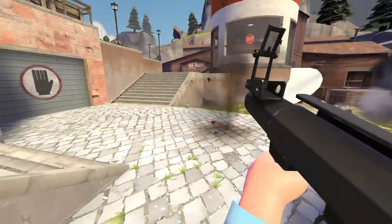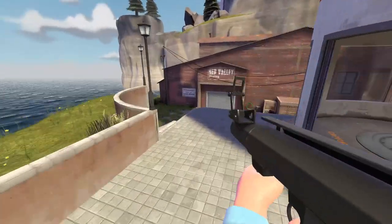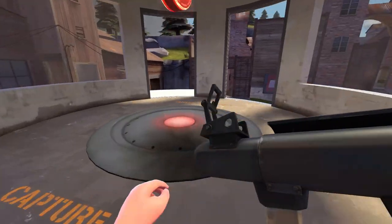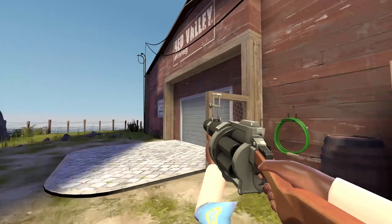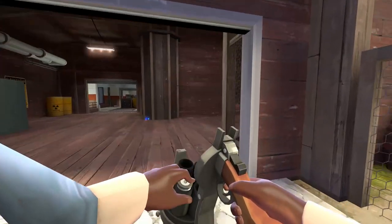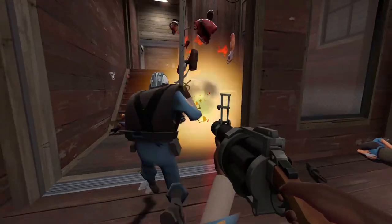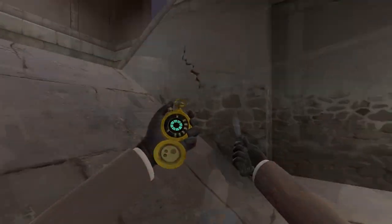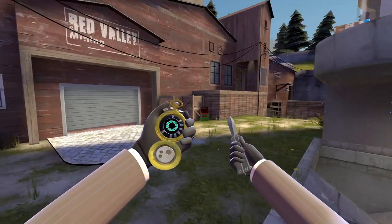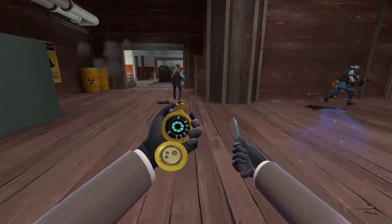If you look at the maps that Valve has added from the community recently — Process, Snake Water, Gullywash — those are all maps that are played pretty heavily in competitive. So I think CP Sunshine has a really good chance of getting into the game, especially with Valve coming out with matchmaking. I definitely think this map is one to look out for, something we may see implemented into the game over the next year or so. And I really hope it does. If you guys haven't checked it out yet, I really encourage you to go check this map out — thumbs it up in the workshop, and hopefully we can get it in the game.